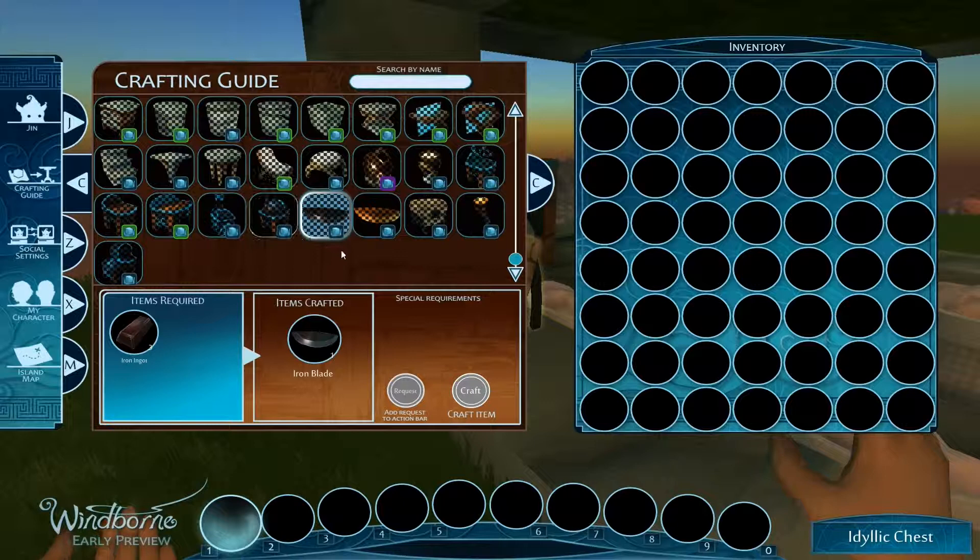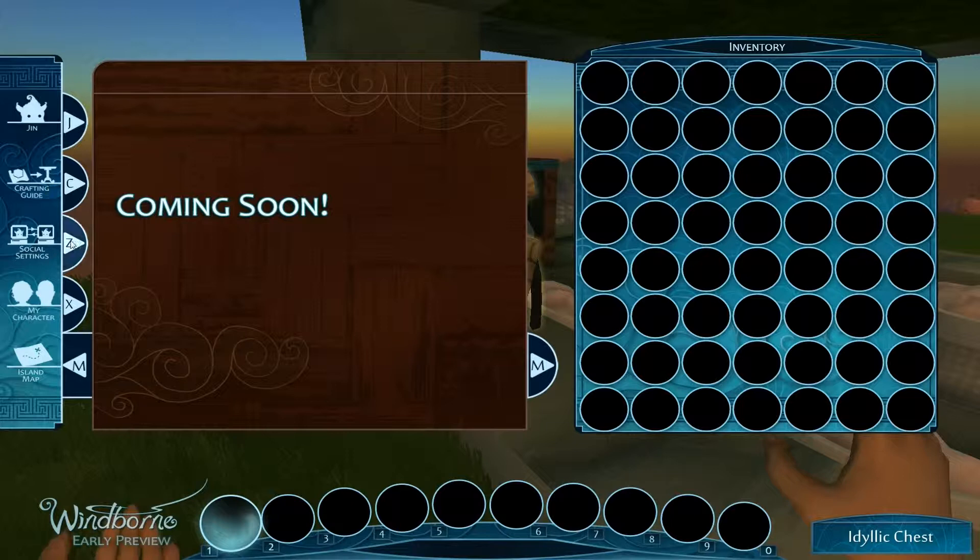Iron blade. Can I do anything with the iron blade? Social settings — coming soon. My character — coming soon. Island map — coming soon. And social settings — coming soon.